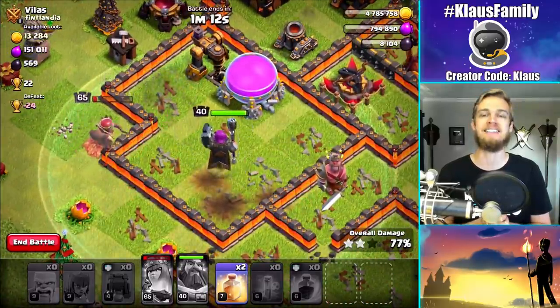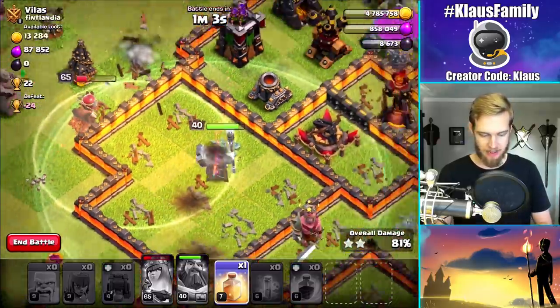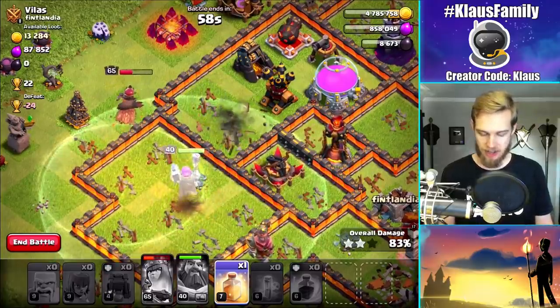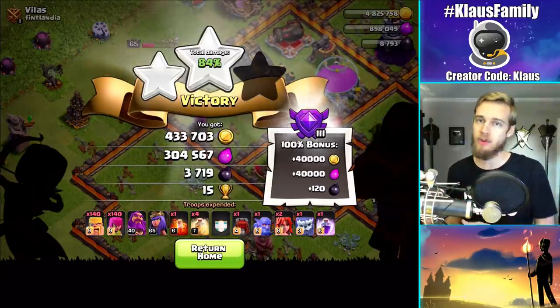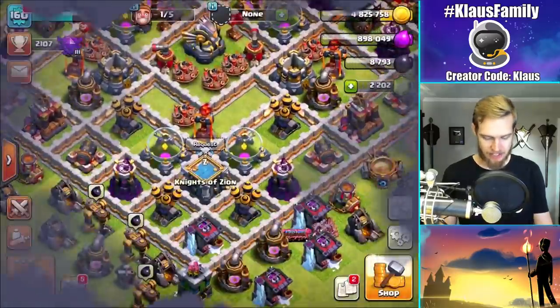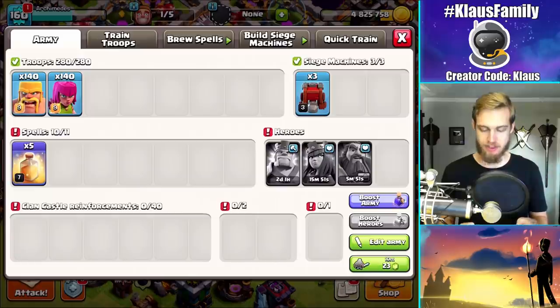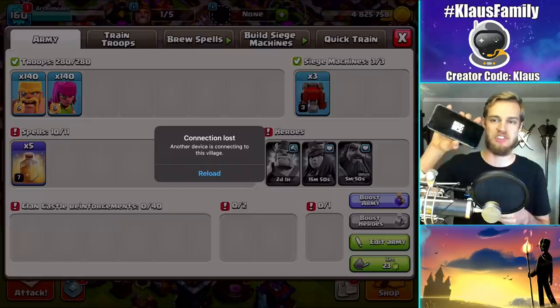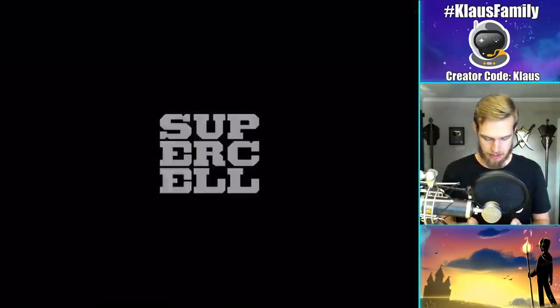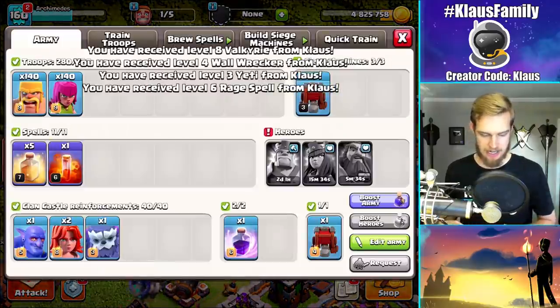Queen, I need you to survive this cannon. Yes! Let me heal her up — she got that dark elixir, and she's recovering her health very nicely. So is the warden. We got one more raid — there's really no more loot that matters. That was barch with a wall wrecker and heroes — that is the power of those max heroes. This time I've got no CC, so I'm going to donate CC troops to myself. I'll log out real quick and switch accounts, reload the village, and donate some CC. Boom — got some CC, let's get that poison. Now we're good to go.